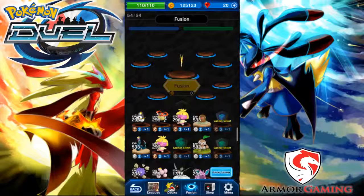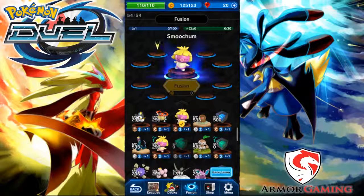The first cube I want to talk about is the green cube. The green cube is going to be used in the fusion area of the game, and it's going to be used to increase your Pokemon's chain level. In order to actually do that, the rarity of the green cube you use needs to correlate with the level of the Pokemon. For example, if I choose a common Pokemon to level up, you'll notice I can't use my uncommon green cube, but I can use my common green cube.